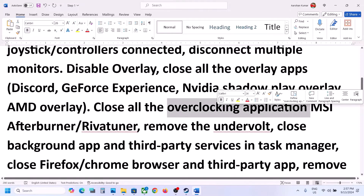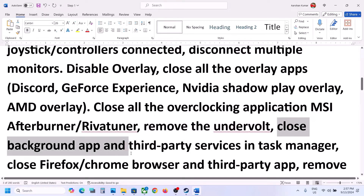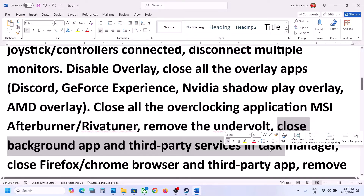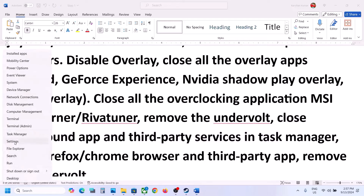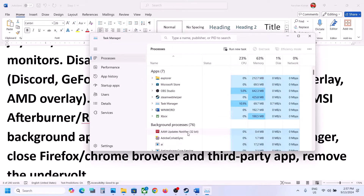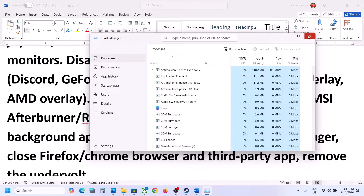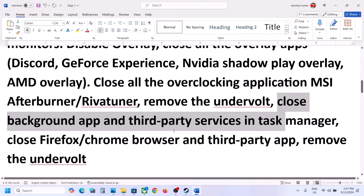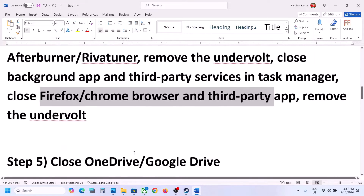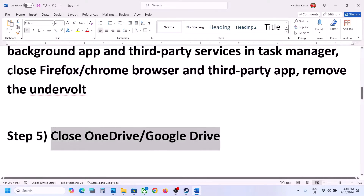Close all overclocking applications — if you have MSI Afterburner, RivaTuner, or any other overclocking application, close it and then launch the game. Also, if you have undervolted your computer, remove the undervolt and then launch the game. Close all third-party applications: right-click on the Start menu, go to Task Manager, and if you find any suspicious services running, right-click and click End Task. Close all third-party services and applications including your browsers.